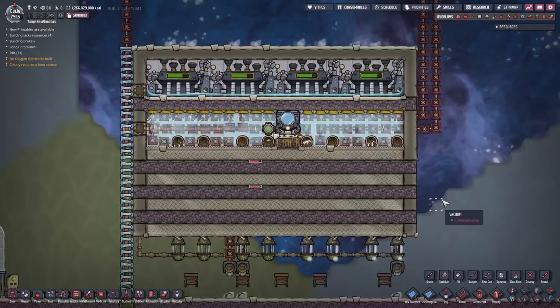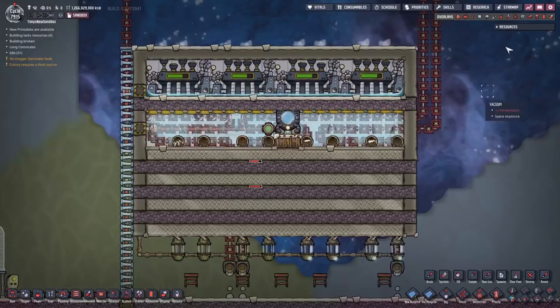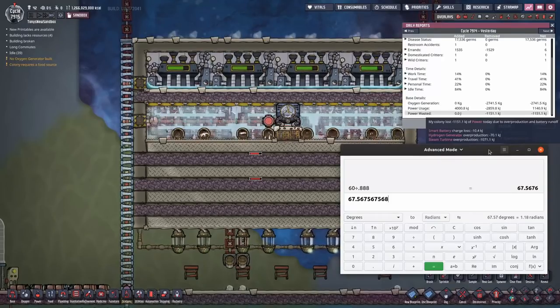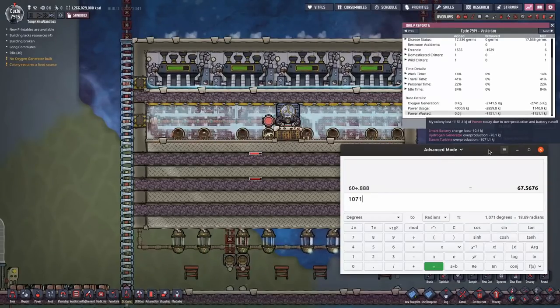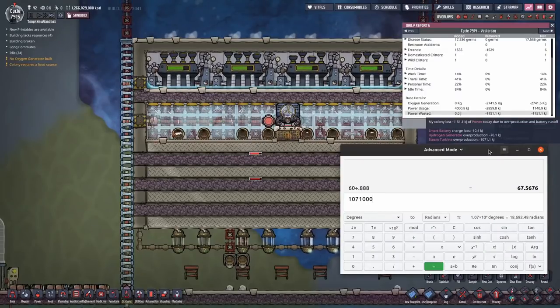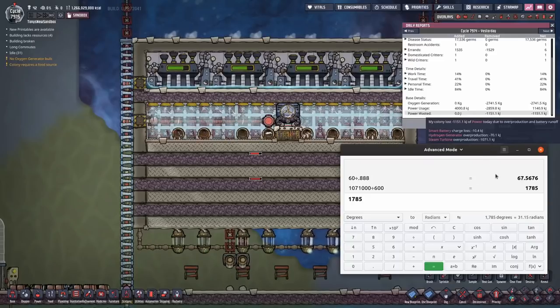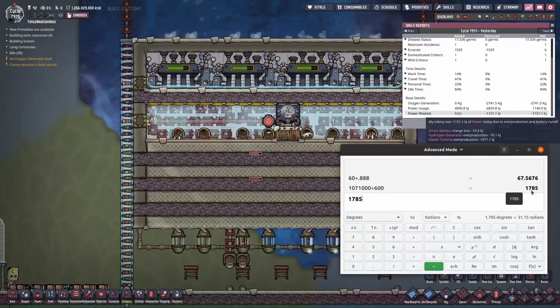I let this run for a couple of cycles so it gets up to temperature and we can see how much power it actually produces. The steam turbine overproduction was 1,071 kilojoules. There are 600 seconds in a cycle, so this produced a net power output of about 1,800 watts.